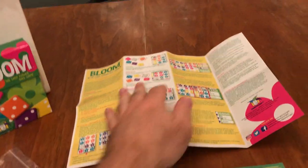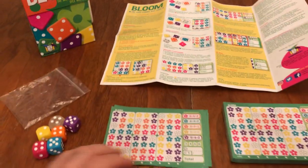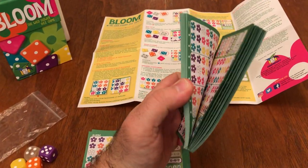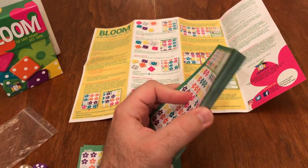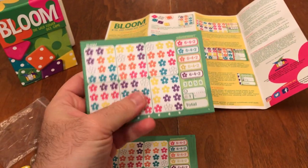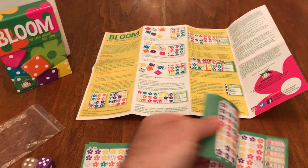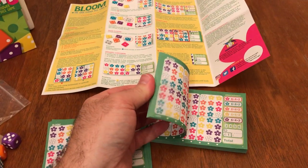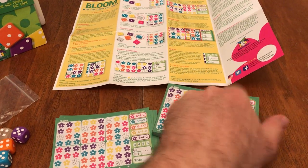In this game you have a one-page fold-out of the rules and a pad of the flower garden beds that you're working with. There are different variants A, B, C, D, and E included, and they just cycle through — so you go through all the A's, then B, C, and so on.